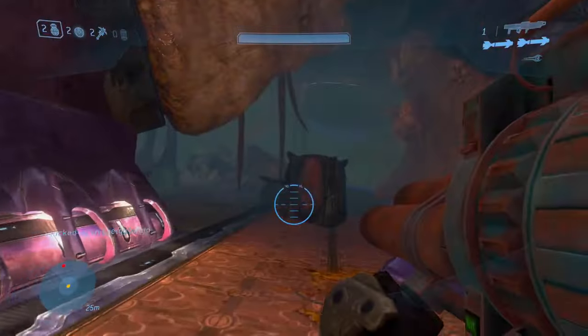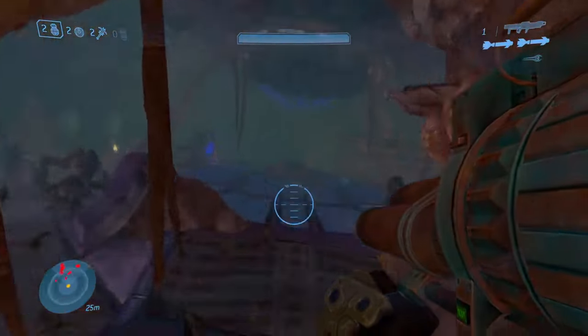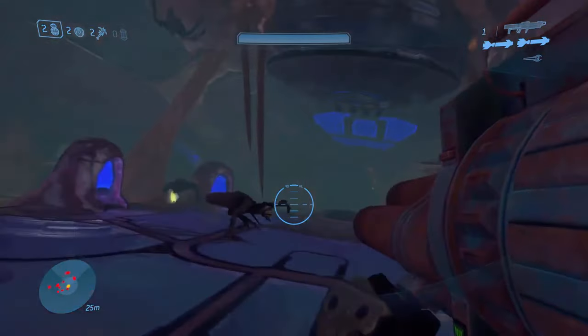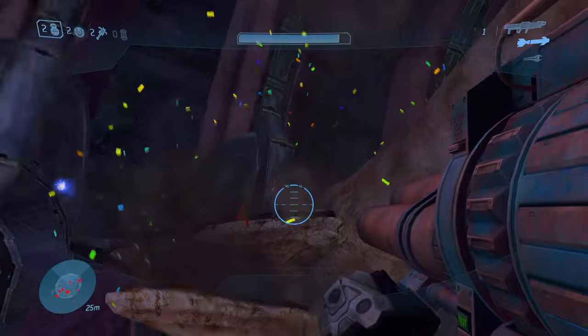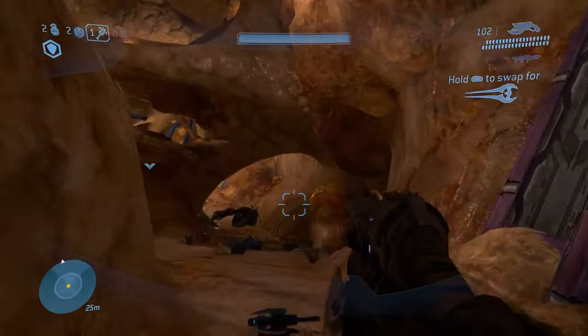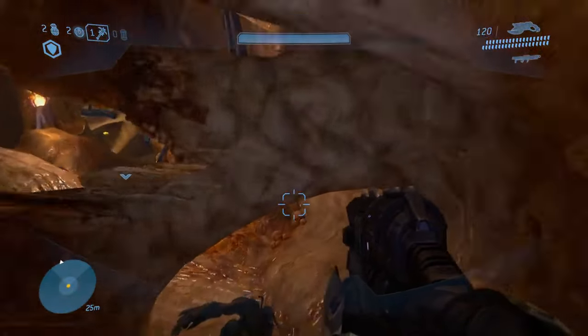There are only two MOAs on Cortana this week, both of them on rally point alpha. You'll find the first one in the room with a hidden Cortana terminal. You'll find the second one a little bit after this, in this long corridor filled to the brim with flood.